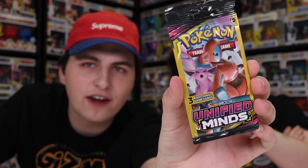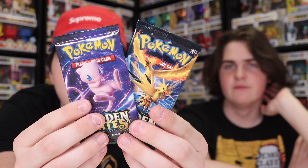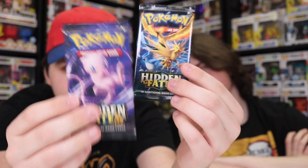Alright guys, so we have a couple different packs here. We have some of the Sun and Moon Unified Minds ones — there's only three cards per pack. I think these are the ones you get from like the Dollar Store or something like that. I'm really excited about these because I've seen them at Dollar Tree, so it'll be interesting to see what type of cards you get. These were actually given to us in the P.O. box, so I'm super excited. And then we also got these two here — two packs of the Hidden Fates ones. This is the set that has the $500 Black Charizard, so I'm excited to see if we can possibly pull one.